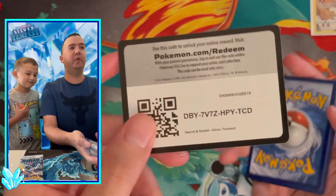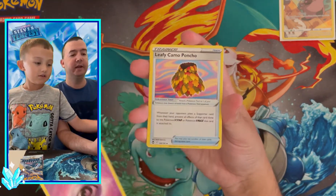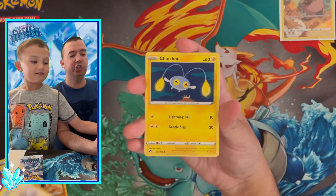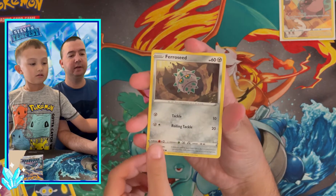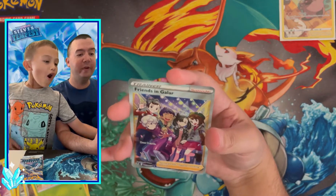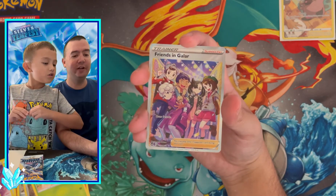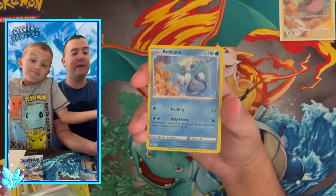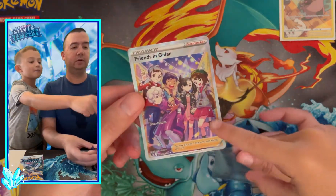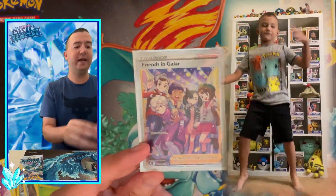Crown Zenith is a special set coming out in January 2023 — Little C didn't know it was called Zenith, he thought it was something else. In pack three we go through the cards: Meditite, Chinchow, Pharaoh Seed, Pikachu, Ponyta, Venonat... and we've got a trainer gallery full art — Friends in Galar! That is a nice full art trainer, Little C. Go do a trainer dance!